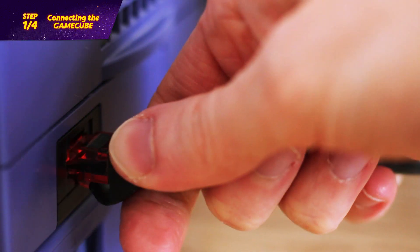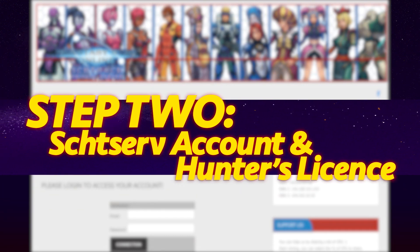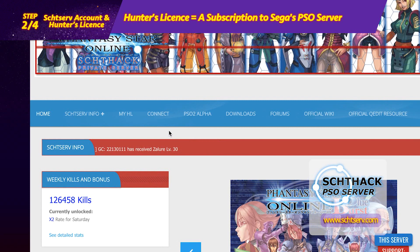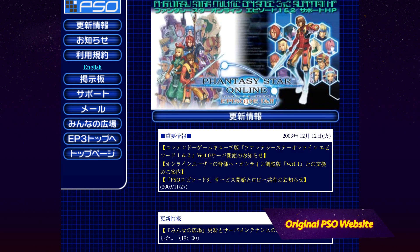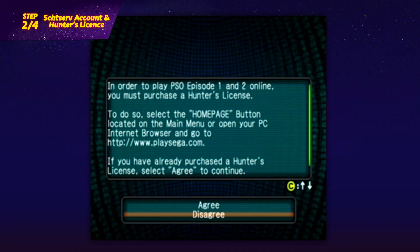Step 2: create a Schthserv account and hunter's license. Create a login on Schthserv, then you'll need to create a hunter's license — visit the My HL page and click the GameCube icon. Originally, your hunter's license was the subscription you bought from Sega to access their servers. Using an access key and a serial code, the server would verify you as a unique and legitimate player.